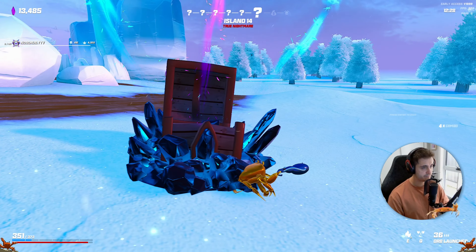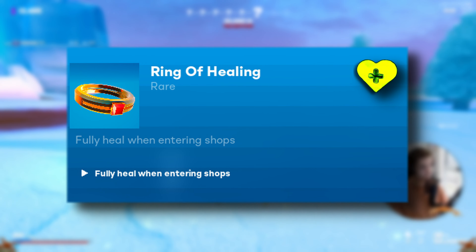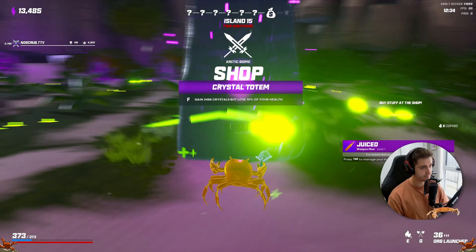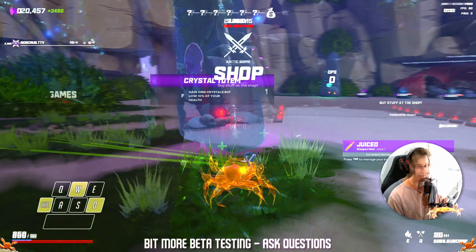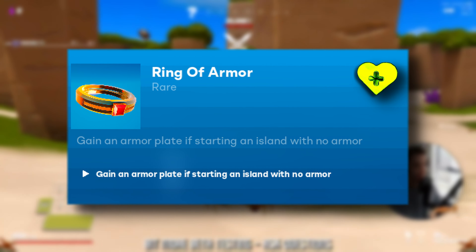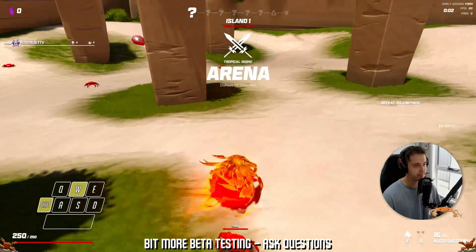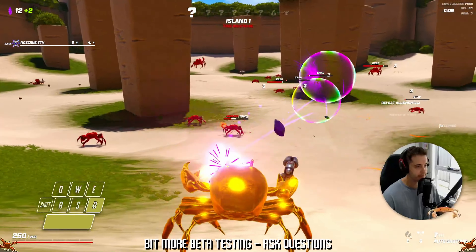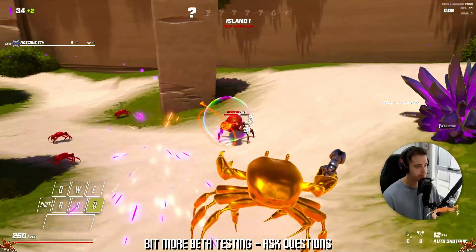Starting with the rare relics, we have the Ring of Healing — fully heal when entering the shop. This relic is pretty straightforward; enter the shop and you'll go back to full health. The Ring of Armour: gain an armour plate if starting an island with no armour. This is a great early game relic that enables you to be a little risky in the beginning, however once you've got your armour sorted it's time to salvage it.